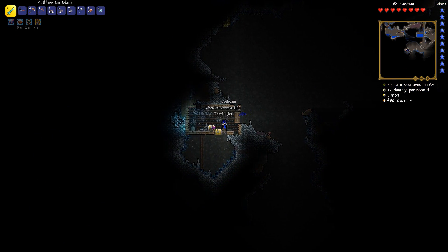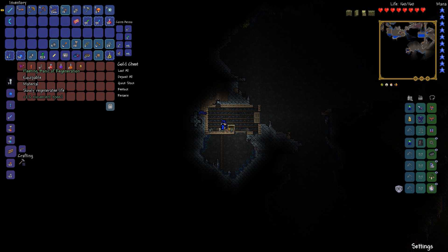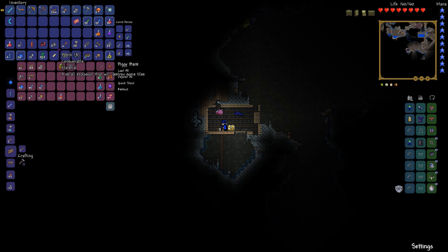Jackpot gold chest! Let's see what it has for us. Bleeding band of regeneration — nice, regeneration is always nice. And you'll notice that's a material — it is upgradable. And another gravitation potion! That's fantastic, that makes my day. Even if I don't find any heart crystals on this particular run, I'm pretty happy with what I found already.